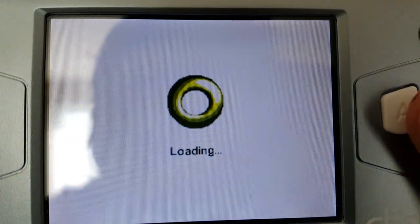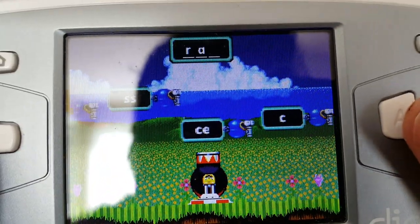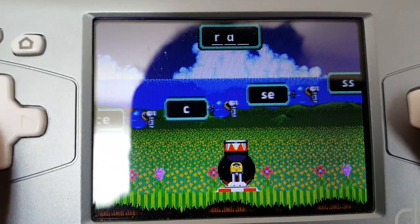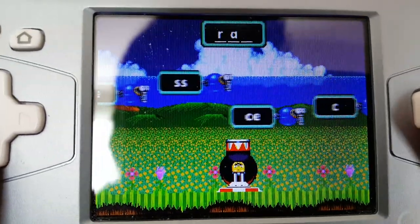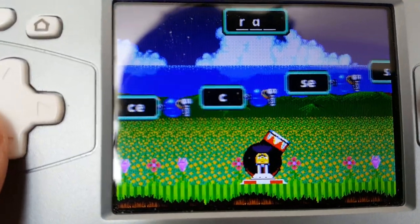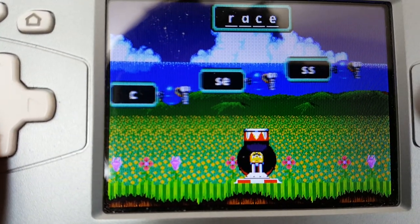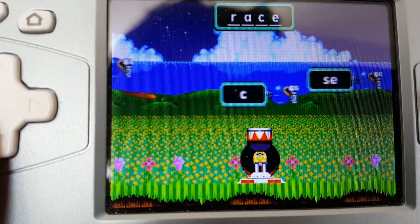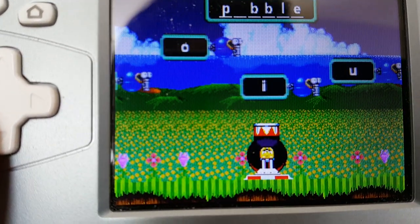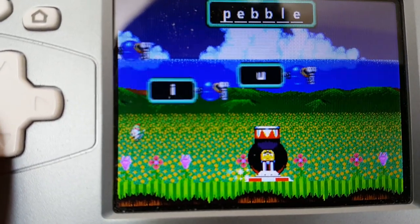Loading something. So, like the Leapster, the Didj. "RACE. Press the jump button to shoot Sonic from the cannon." Why is it that voice? "Press the right shoulder button at any time to repeat the question. You can hear these instructions again by pressing the left shoulder button. Spell the word pebble." Pebble, huh? There we go. I did it. I spelled pebble.